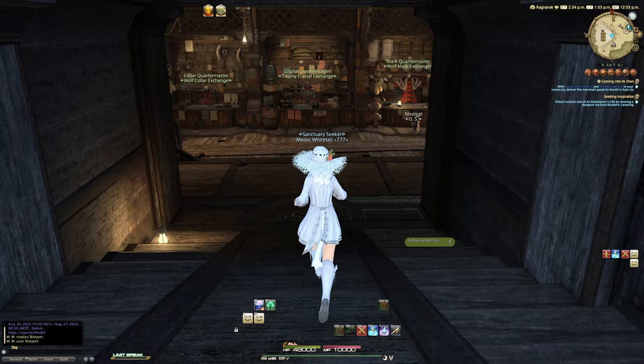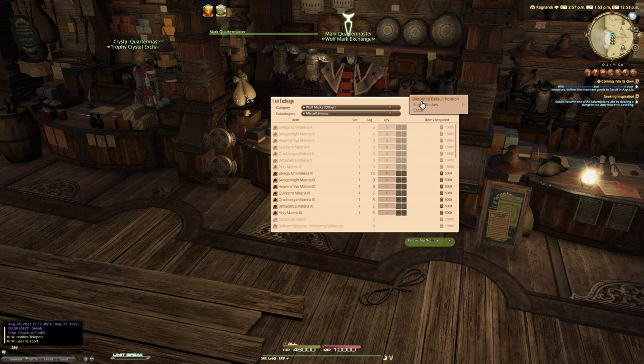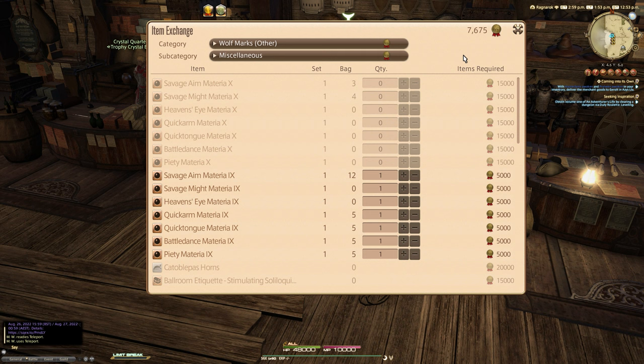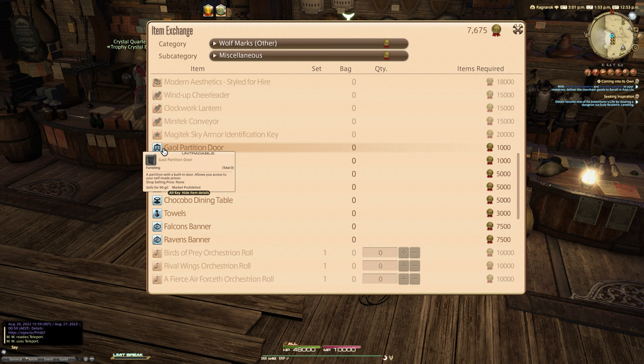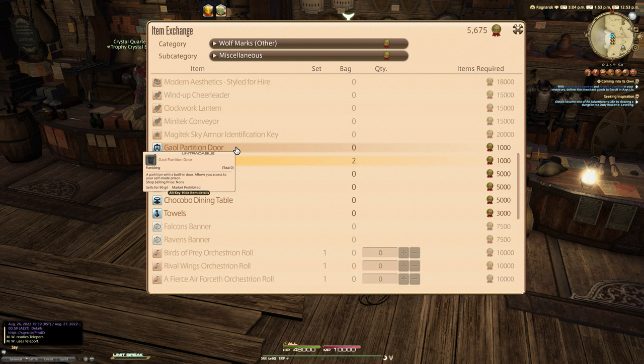Wolf marks - you'll notice that if you go over to the wolf mark exchange, the mark quartermaster, and you select the other tab and then click miscellaneous, you'll see on this list - I've only got 7,600 wolf marks at the minute - you'll notice if you go down you should see two new items: the jail partition door and the jail partition. For the purposes of this video we're going to buy a couple of these.